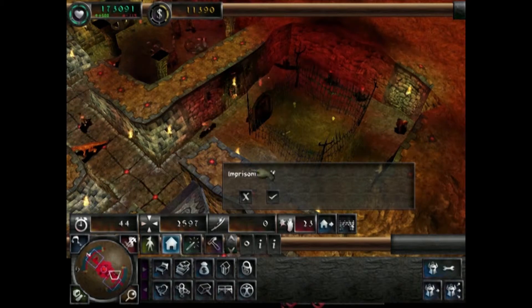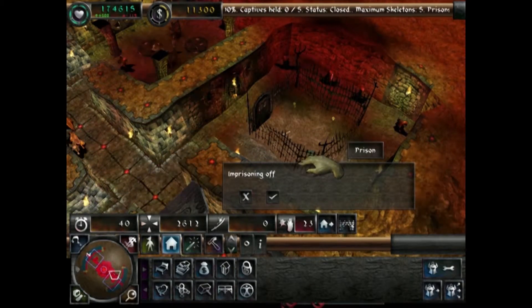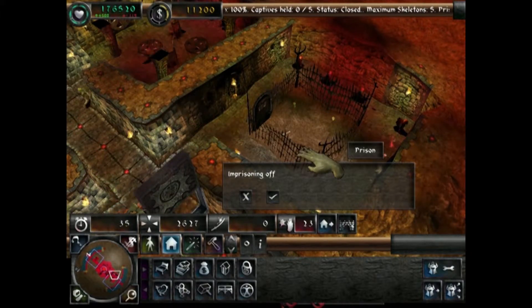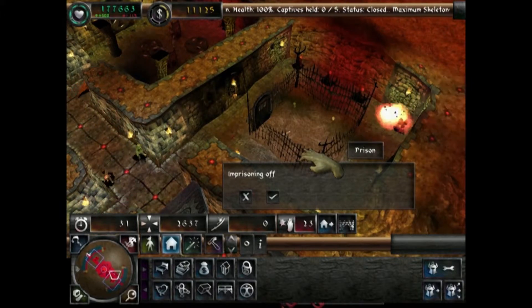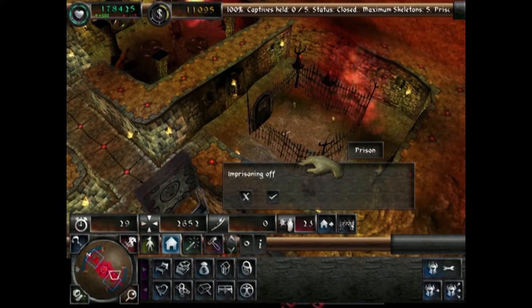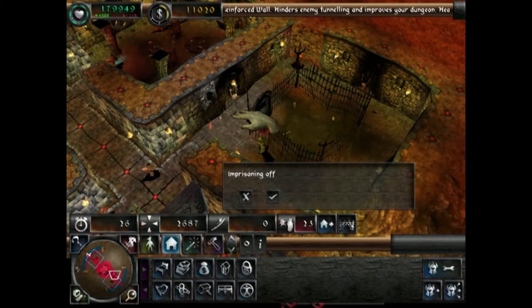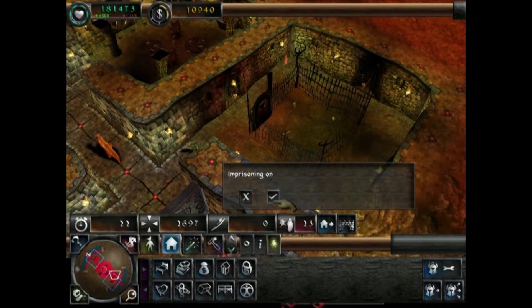Imprisoning off means it stops them from throwing enemies in the prison. If you want to make vampires, you turn imprisoning off so they just kill them and leave them, and then take them to the graveyard. If you leave imprisoning on, they'll take them while still alive and put them in the prison. It just depends on whether you want skeletons or vampires.